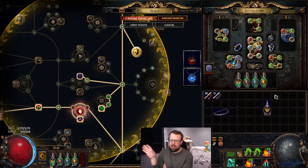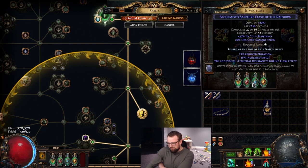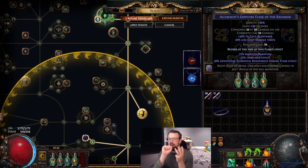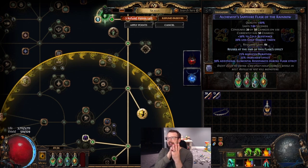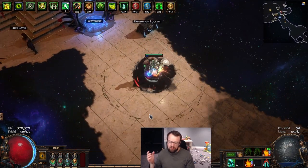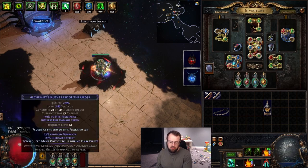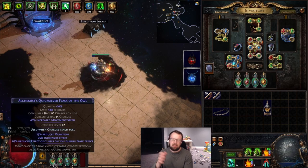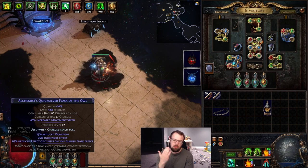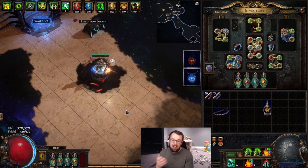Another downside — though it can be compensated for with a cluster of flask sustain nodes — is that you can't permanently sustain the higher charge cost flasks. Things like Granite, Jade, and Quicksilver are a bit higher in terms of charge sustain needed. With my current setup I'll sustain the main flasks for close to three to five minutes, effectively permanent. But my Quicksilver I have set to trigger when charges reach full rather than on reuse, since it runs out more quickly being a shorter flask that costs more charges.